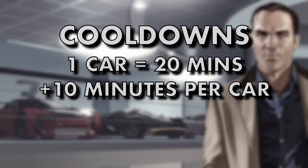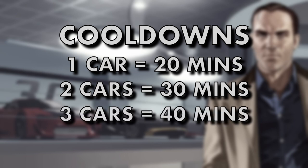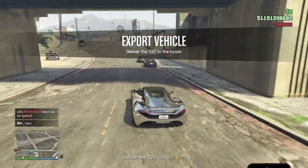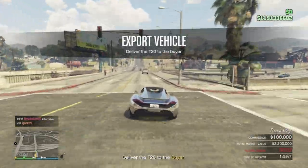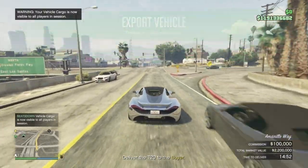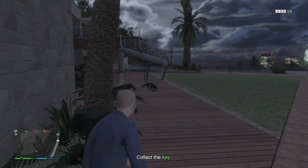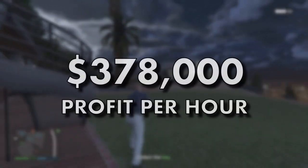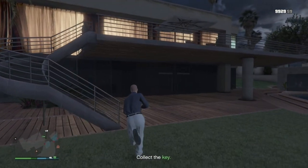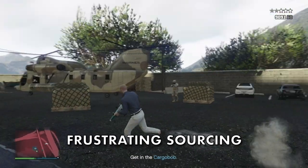After each vehicle exported there is a 20 minute cooldown period, plus an additional 10 minutes for every extra vehicle delivered — so 30 minutes for two cars, 40 for three, and 50 for four. The best strategy remains exporting one top range car at a time. During the cooldown you have more than enough time to source another top range vehicle to replace it. In real terms, you're looking at sourcing and delivering three top range vehicles in about an hour — equivalent to around three hundred and seventy thousand dollars per hour.